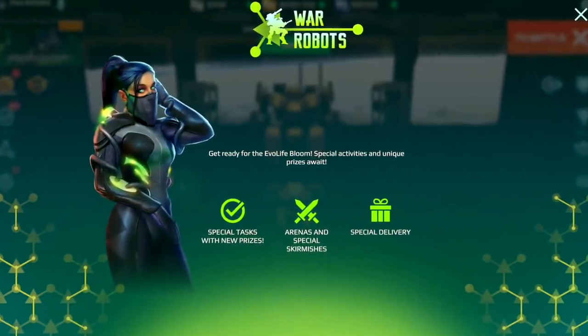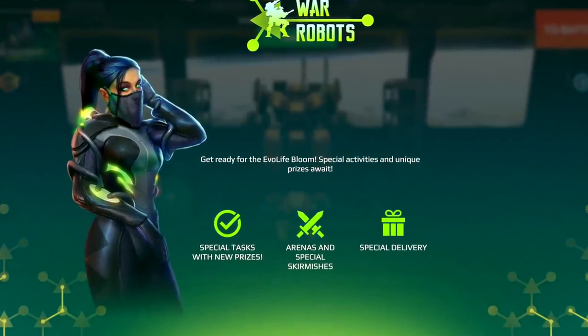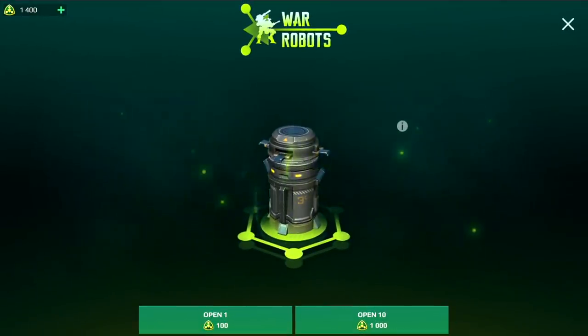It's time for another event! Evil Life Bloom is a festival of life that people from Evil Life colonies on Mars celebrate every year or so. Fun fact: one year on Mars lasts 687 days.